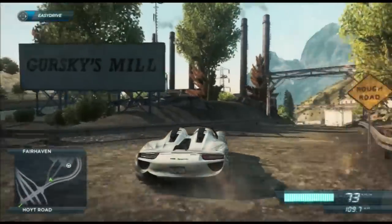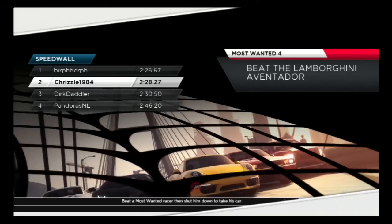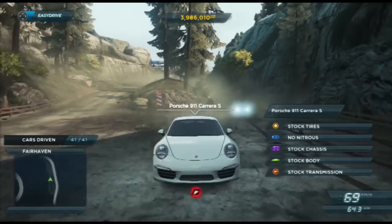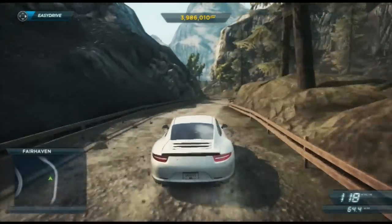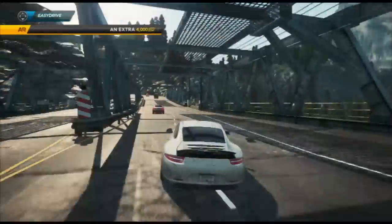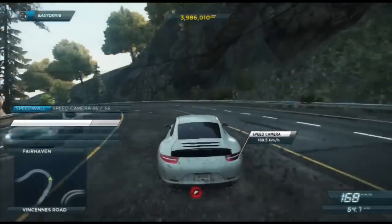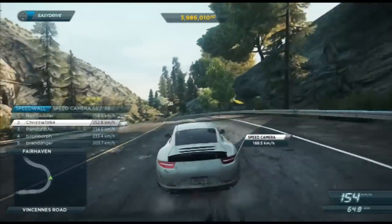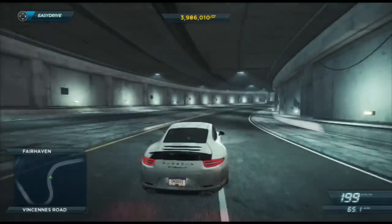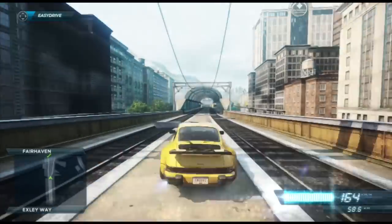In Most Wanted, Autolog tracks various statistics — your best time in a race, for example, or your biggest jump through a billboard. These stats are then displayed on a personalized leaderboard for you and your friends, and a GPS-like voice will notify you when a friend has beaten one of your records. In doing so, Criterion has effectively found a way to eliminate all those strangers who seem to have dedicated their life to reaching the top of online leaderboards. Seeing your friend's face or avatar on the billboard triggers a sense of rivalry that some random online player just can't provide.